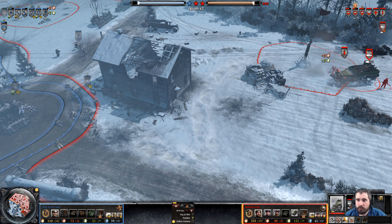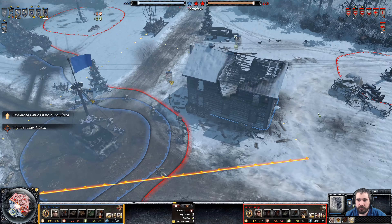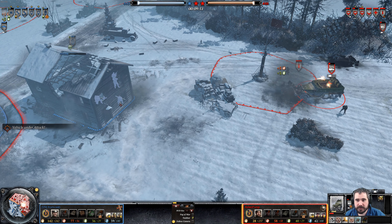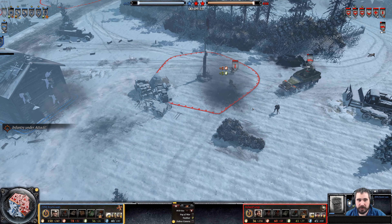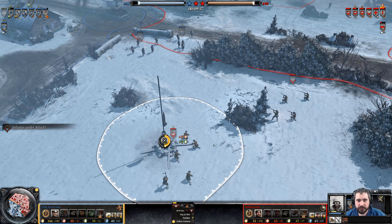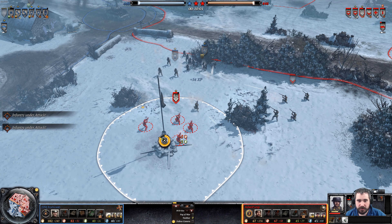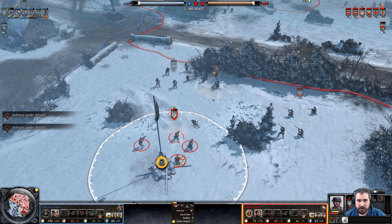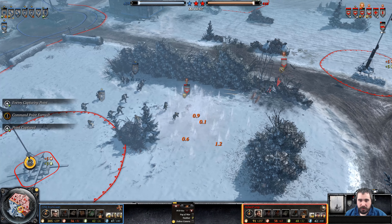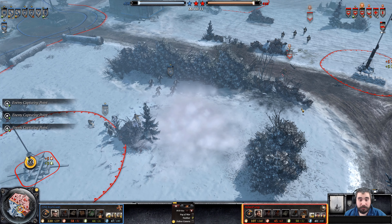Getting some good angles. Mortar crew barraging the MG42 again, getting good hits. Panzer Tracks get one or two hits. He needs to pop out of the building. There's a late response. Assault Grenadiers making their advance — there's only one Assault Section, no Mills bombs. Bad retreat path. I don't think that was on purpose — I think he was trying to grenade the Ptolemy squad, not the Assault squad.